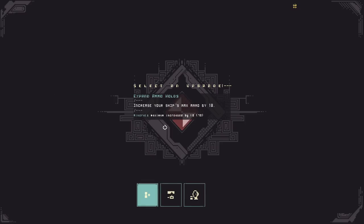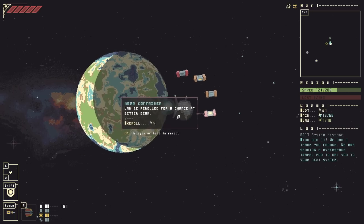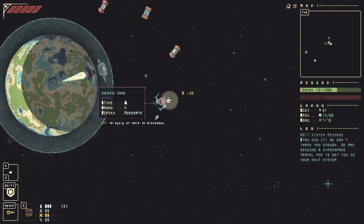We've saved the system. We get a new upgrade — increase your ship's max ammo by 10, allows you to carry more weapons, or your ship system map shows ammo caches. I want that one. I'm always low on ammo and paranoid. I've run out of ammo too many times in this game.